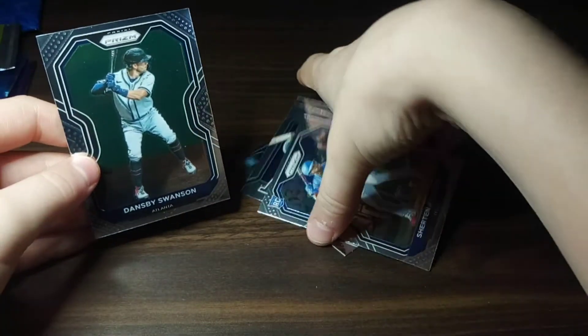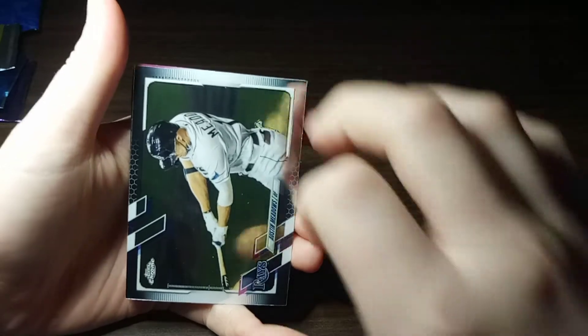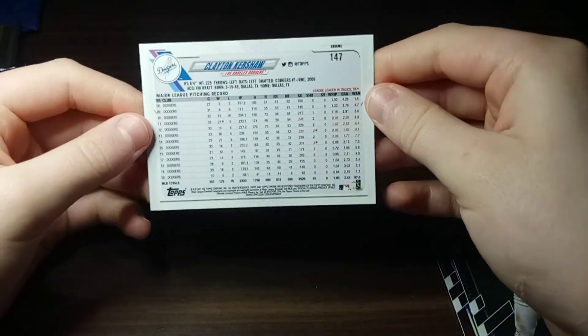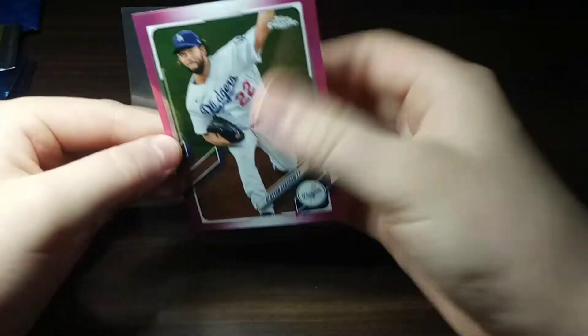That was kind of a dull pack, not gonna lie. Moving on to Top Chrome — I really like this product. It's so clean feeling, it's just Top Chrome. Austin Meadows, we got some purple in there, and oh — it's a pink rookie! Clayton Kershaw, not numbered but still a pink rookie. Not bad at all — pink rookie Clayton Kershaw! Starting the break off pretty well.